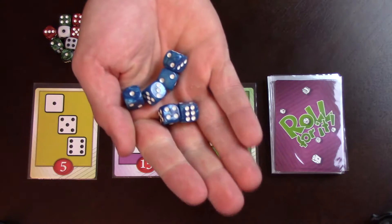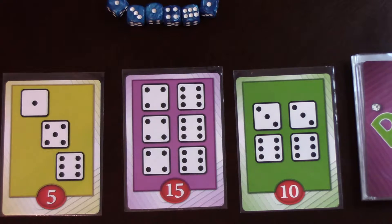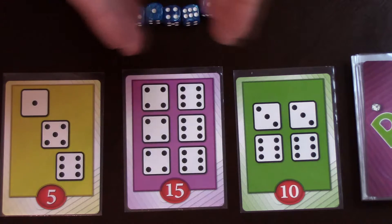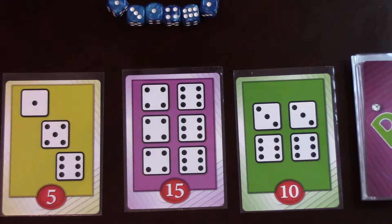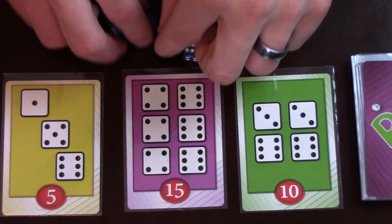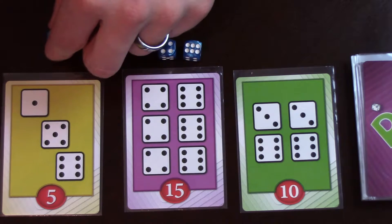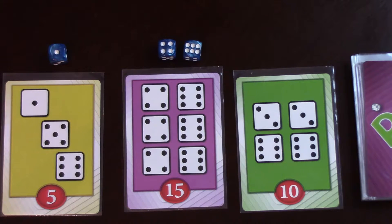On a player's turn, you're going to take all six of your dice and give them a roll. Then you're going to match them up to the cards. You can split them between cards if you'd like, or you can decide to go for just one card. For example: I've got a six, a four, and three ones. I can match the six and four to one card and reroll the remaining dice on my next turn, or I can split — keep the six and four on one card and place a one on the card with a one shown for that five-point score card.